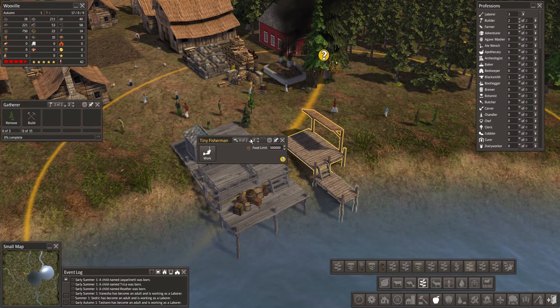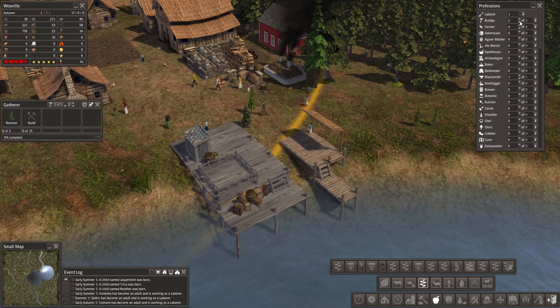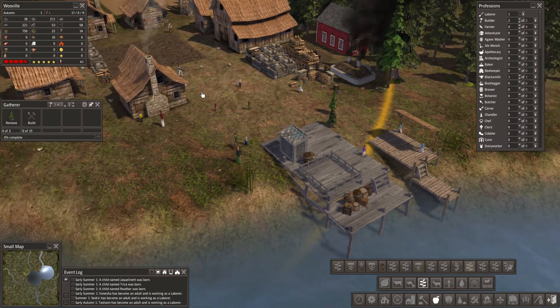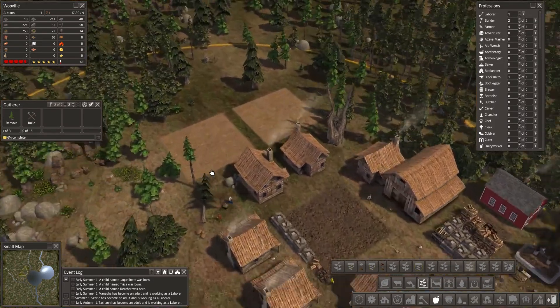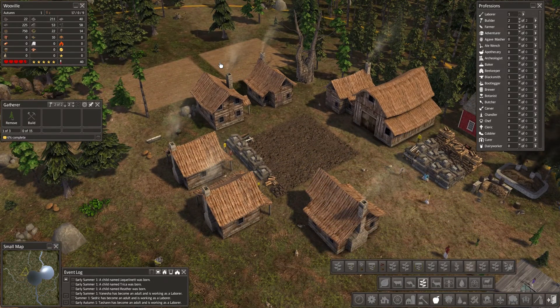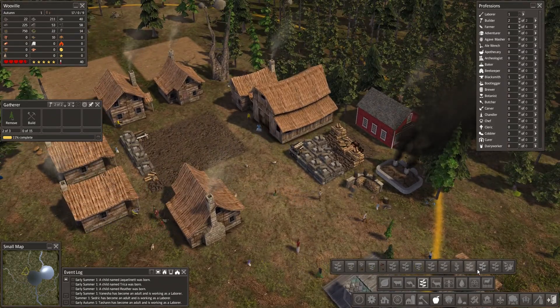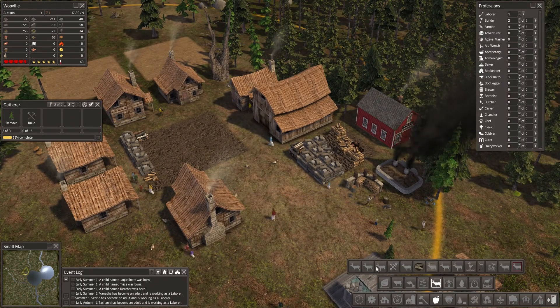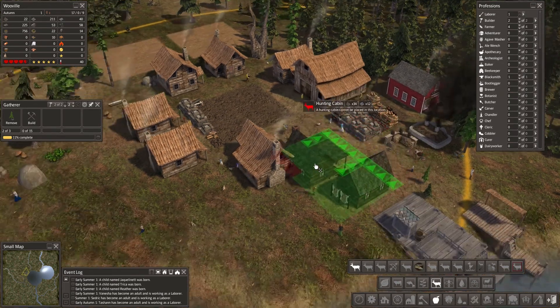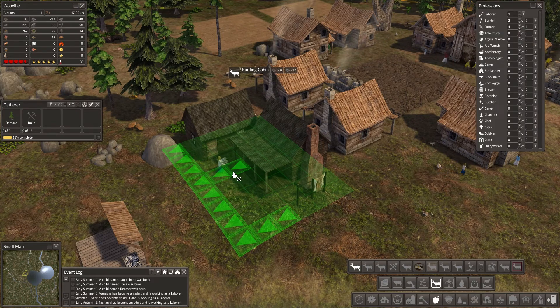Can we spare two people? Yes we can. Let's leave that to two builders — our farmers are laborers so we don't have to worry about that. Where was I? Oh yeah, hunting cabin. Let's get something cool in here — oh, that's already cool.